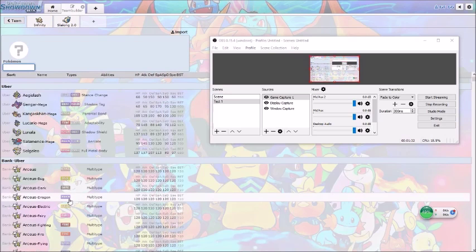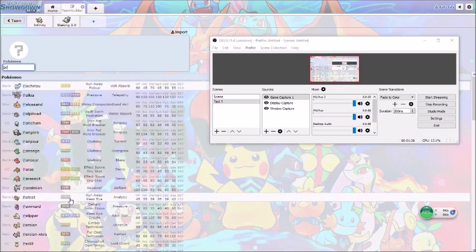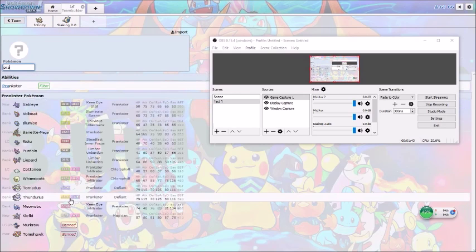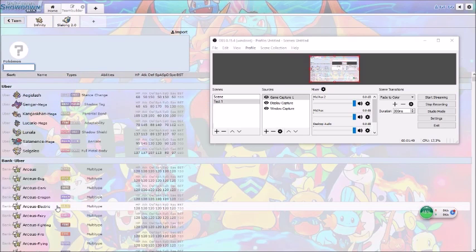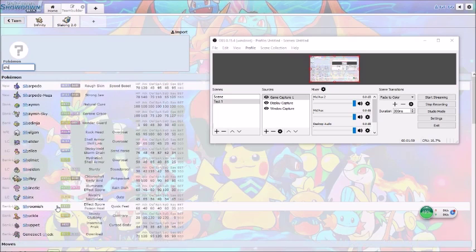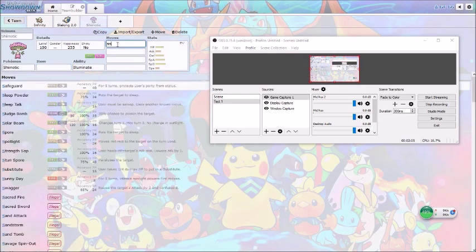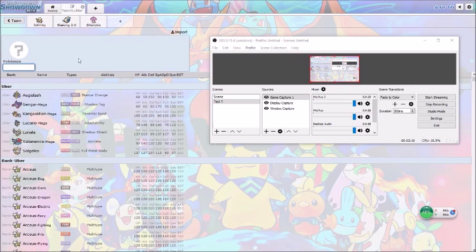You can also use Morelull, which you have to bank as well, or you can use Parasect. Since I don't have any of the previous games here right now, I'm going to have to GTS everything. So it's easier just to use Shiinotic or Morelull. Basically all you need on it is Spore.